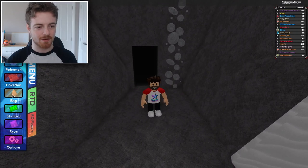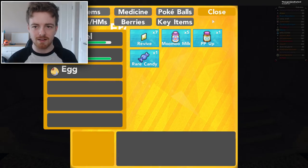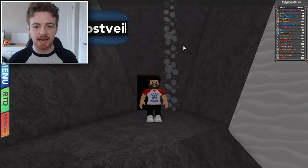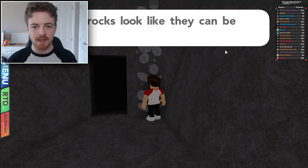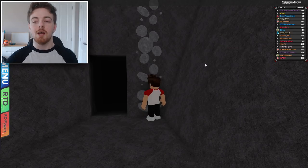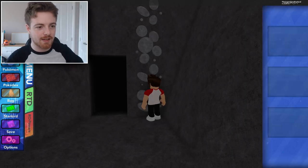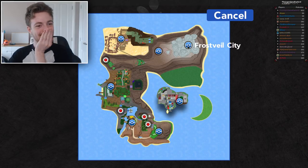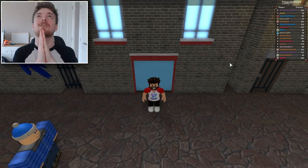We're going to try it right here — going inside a cave. I've never actually tried it inside a cave because I didn't really think it would work. Menu, bag, and then close. Oh no, it doesn't work in caves — that's so unfortunate. But it's okay. It's a very awesome glitch — crazy, crazy good. How am I meant to get out of here now? I don't have anyone who knows rock climb. Please be able to fly. Okay, there you go — thank God for that.